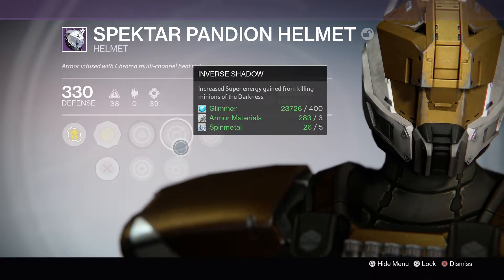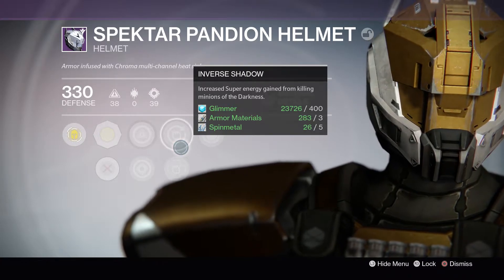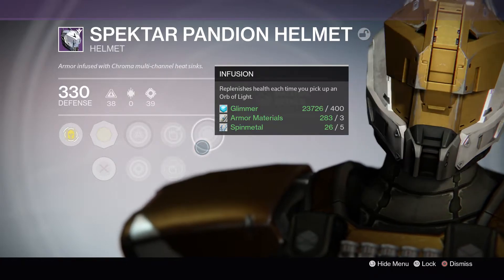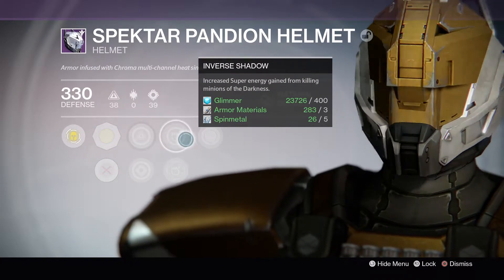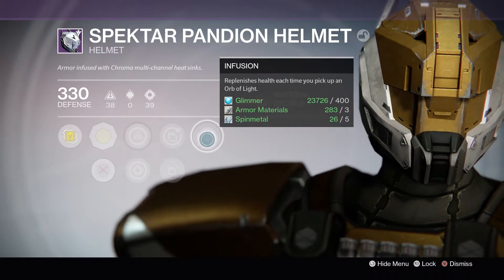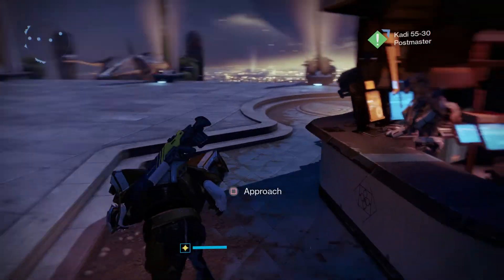Inverse Shadow is one of the best perks on helmets basically because you can kill anything and get more super from getting this perk to proc, and Infusion. So this is not bad at all — I actually like this. This is pretty good in PvE, especially when Exposure is on, and Infusion is definitely pretty big for that. Intellect and Strength — I'm already rocking it. It's a helmet, that's not bad. I might put that on.